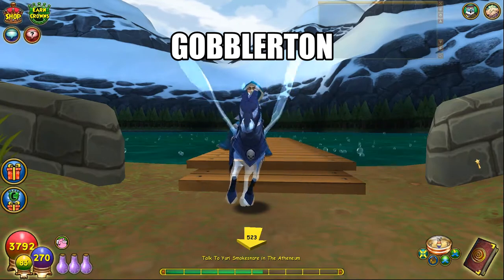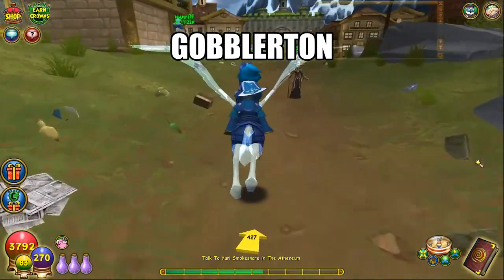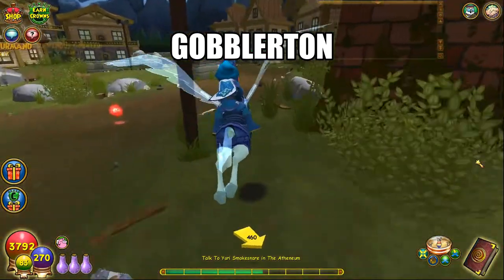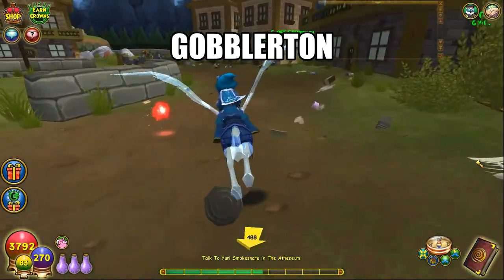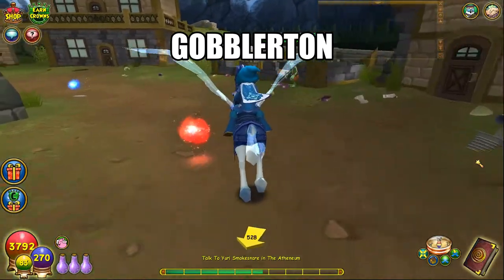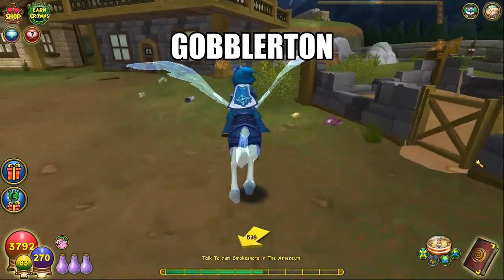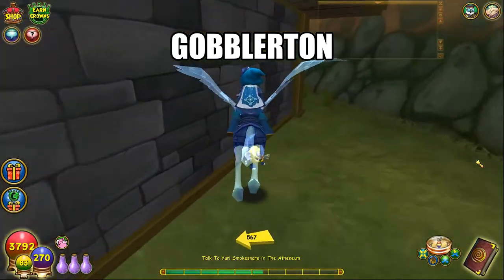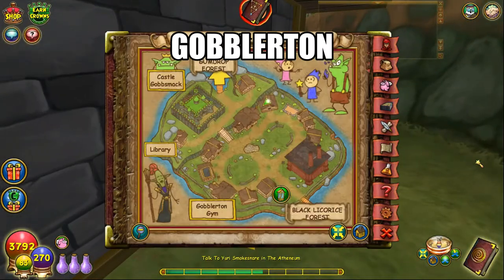The end is in sight — we're at Gobblerton. Go straight from the entrance and hug the right wall, and right behind this building is the lemon head. Here's a map.